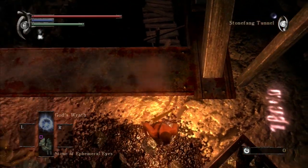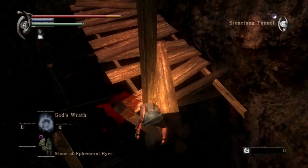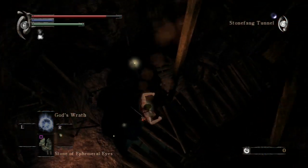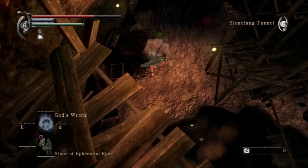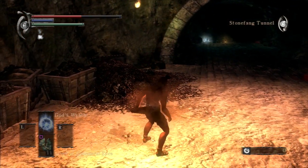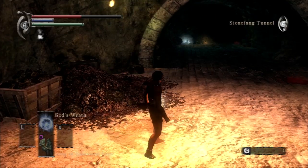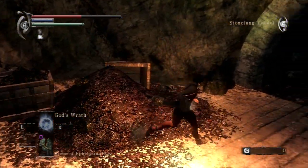Cutting ahead here. I believe I already showed off the shortcut — this is a very dangerous way to approach it. So why are we back here in World 2-2? We're gonna do the Black Phantom Scirvir fight, which only shows up in Pure Black World Tendency. This is where Scirvir normally is, and here is where he actually is.